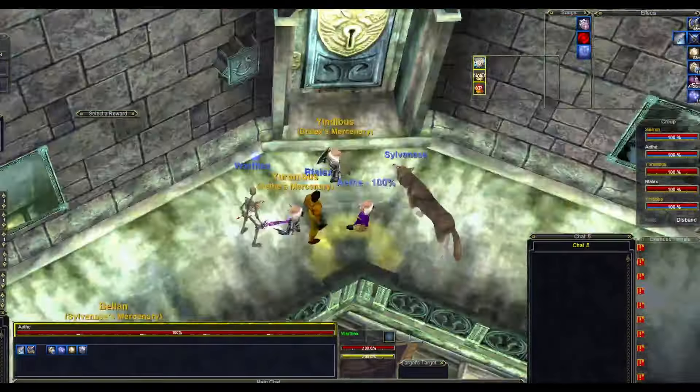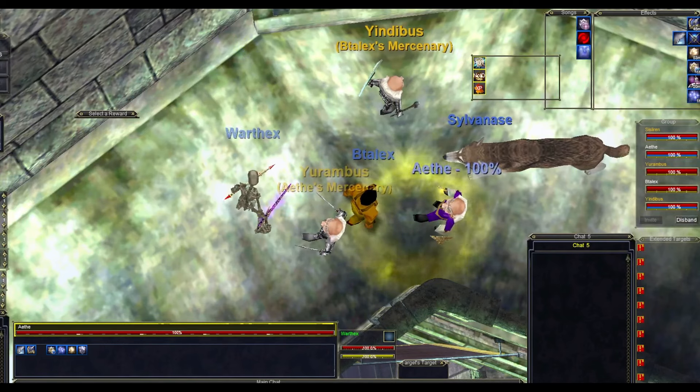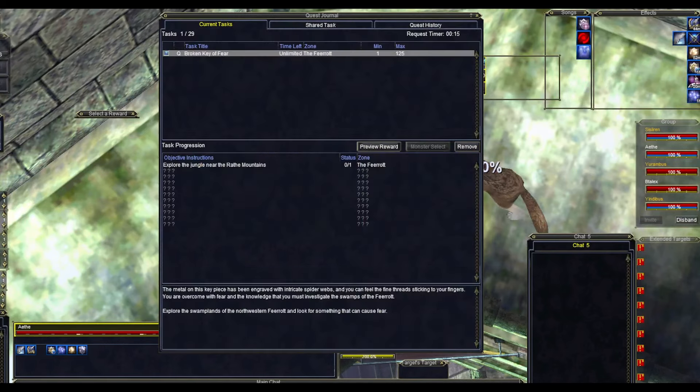Like normal for these quests, you need to launch it by picking up the blue ground spawn outside the 10th floor door and right-clicking the broken key.